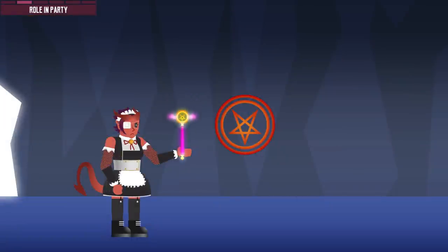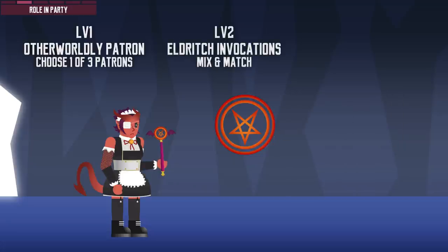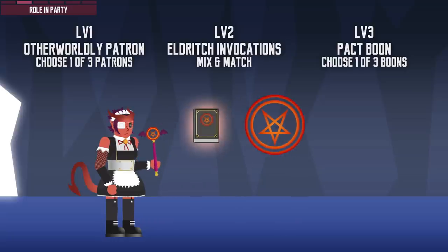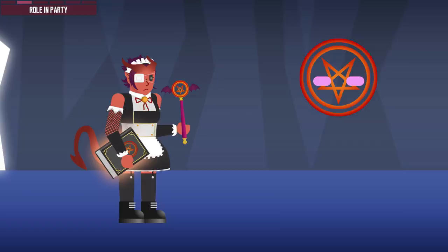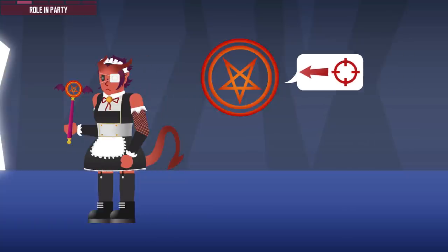The Warlock class is a little more complicated than others — it has multiple branching class options. At level 1, they get to choose a patron. At level 2, the modular eldritch invocation. And at level 3, one of three pact boons. Due to their wide range of options, Warlock is a relatively versatile class. They make great damage dealers, social butterflies, or a combination of those. Let's look at the class more closely by moving onto the class basics.